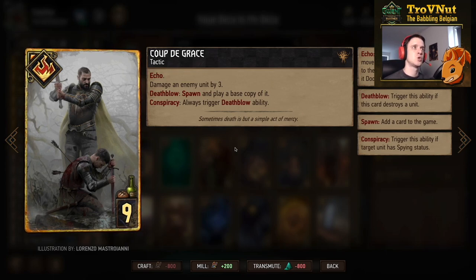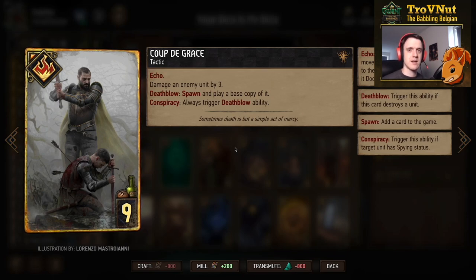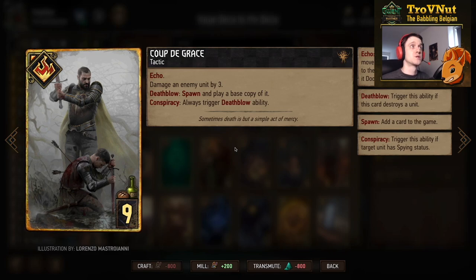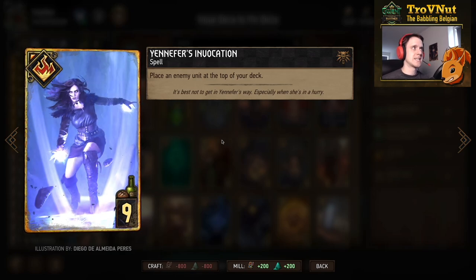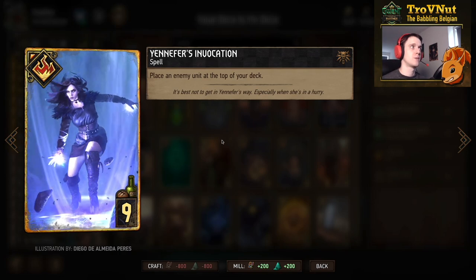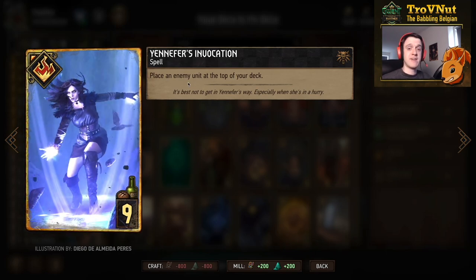Coup de Grâce is the Echo card for Nilfgaard — you damage an enemy unit by three, and if you kill it you spawn and play a base copy. You can use it on spying units, which always triggers the death-blow ability. This lets you either replay one of your own disloyal units like Cantarela, or apply spying to an opponent's legendary card and then copy it with Coup de Grâce. The card also returns to your deck after the round you played it, so you can use it twice per match.